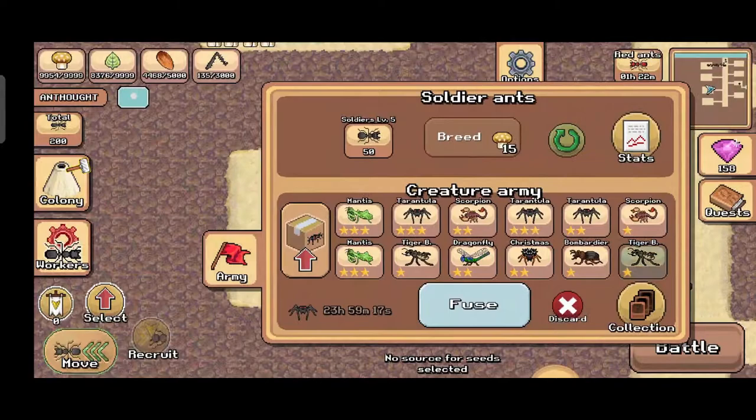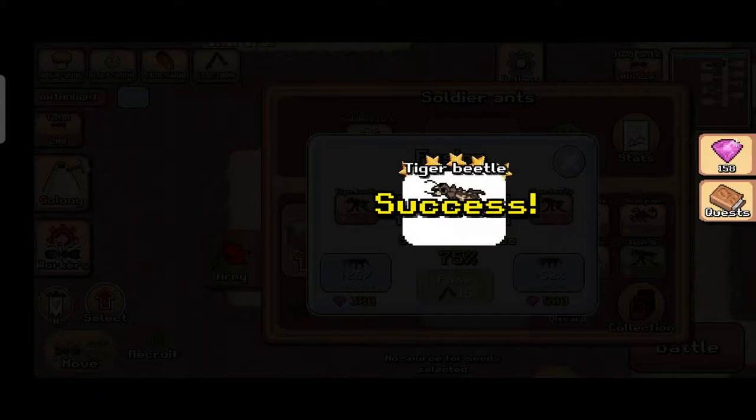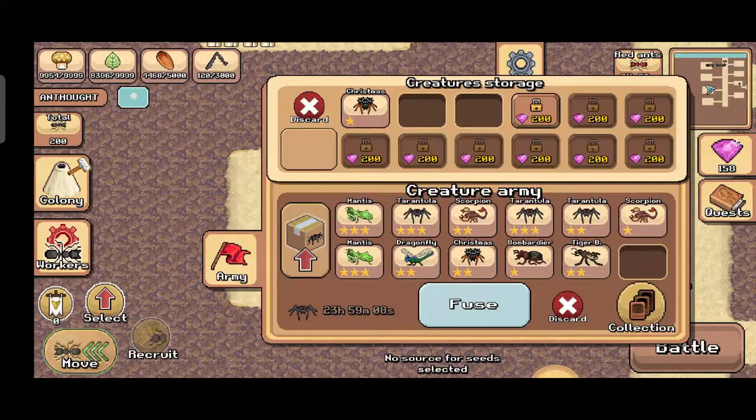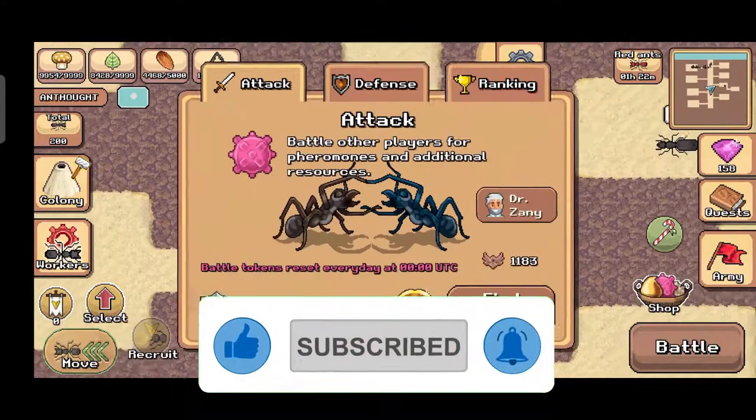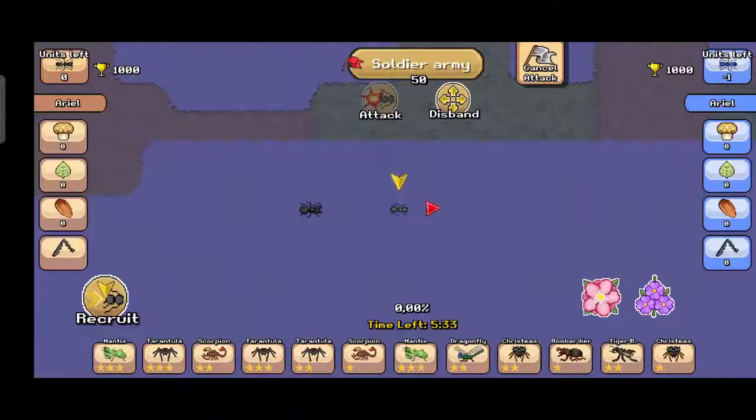I just finished enslaving Tiger Beetle. We're going to fuse it — hopefully we can get two stars. Success! I'm so lucky. By the way, I already failed one time before this, so this is actually my second try — the first try failed.